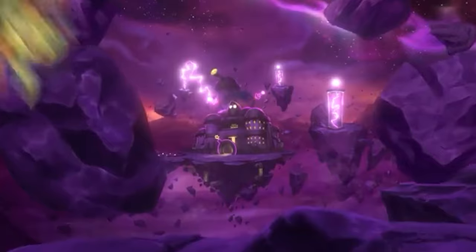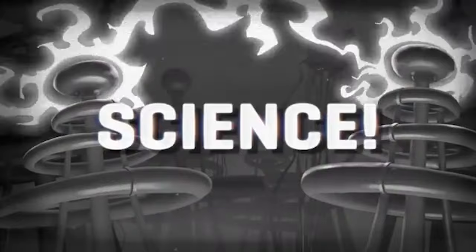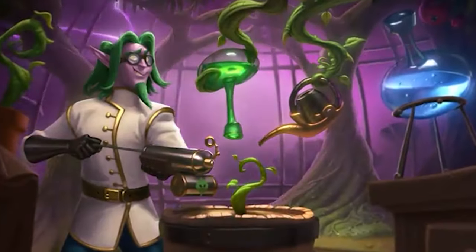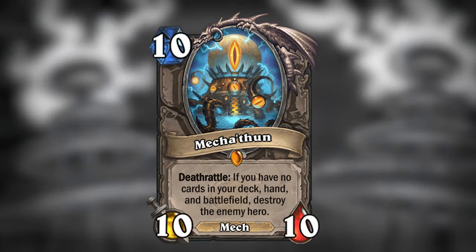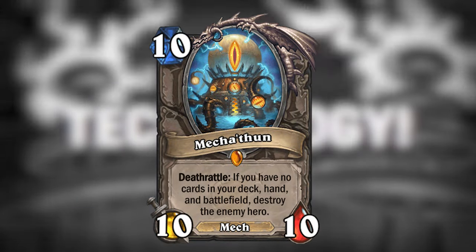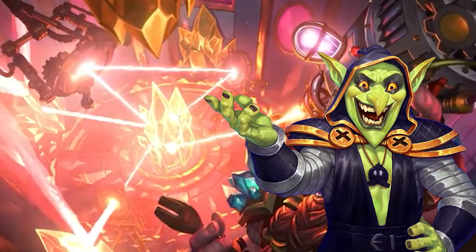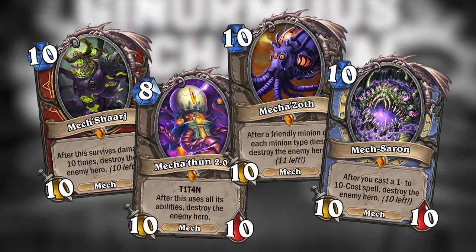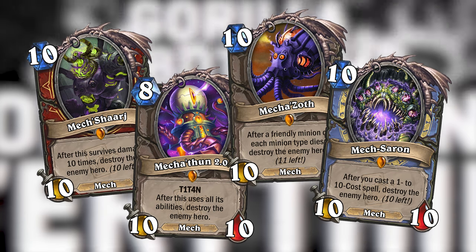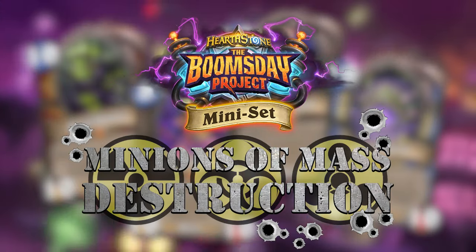The Boomstay Project told us about Dr. Boom's secret laboratory, where he tinkered with mad science. Among his unspeakable inventions, he had built the mechanized old god Mechathun, and in this mini set we're about to find out that this was just the start of his mad creations. Dr. Boom has in secret created robotic versions of all the old gods as terrifying doomsday machines, each with the capability of destroying the enemy hero. Welcome to the mini set for The Boomstay Project, which I have named Minions of Mass Destruction.